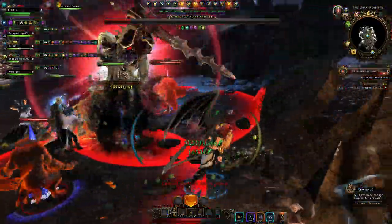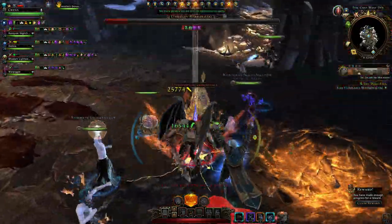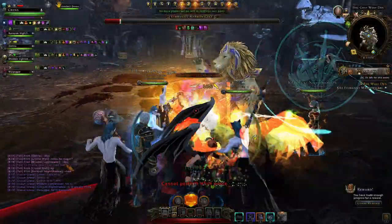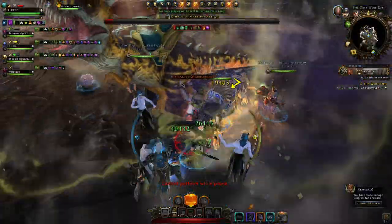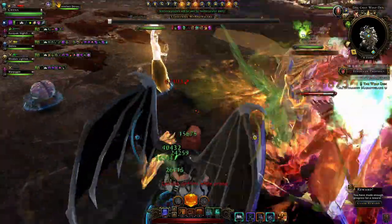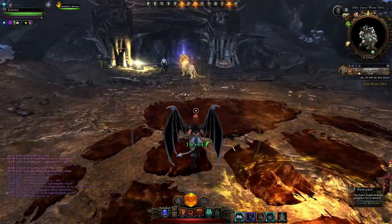We're going to have that phase a third time now — you can see she's immune, we have the red wolf again, we kill it, and now we can just finish off the boss. For some reason I can't do anything — I can take damage but I can't use any of my powers. I don't know what's the story right there. And that's her defeated — and that's your Grey Wolf Den done.